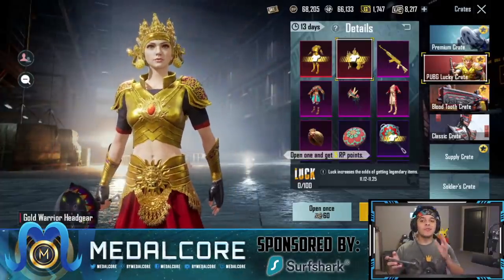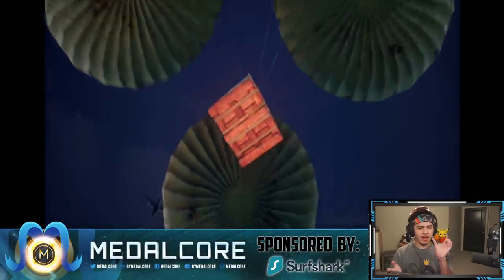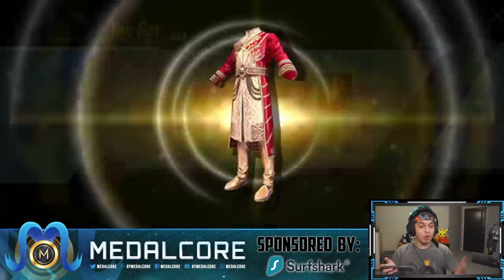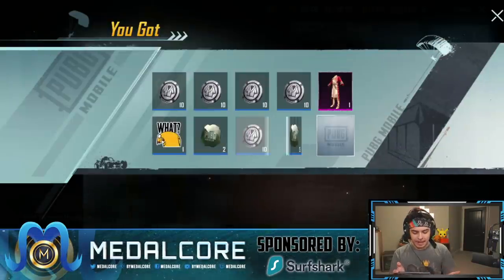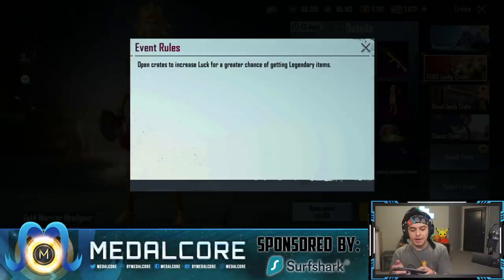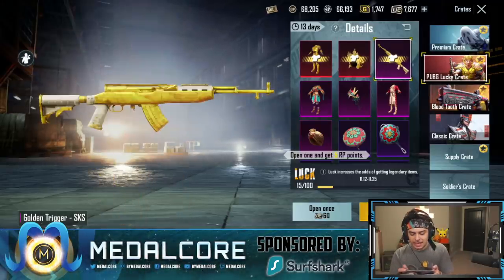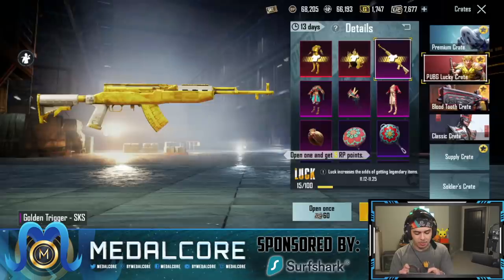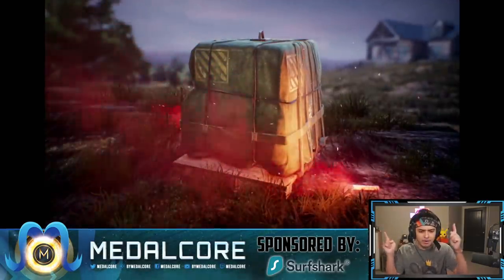Thank you so much to Surfshark for allowing us to go ham on opening crates. The crate did something weird — it like shrunk the screen and then made it big again, never seen that before. We got the Noble Lineage set — the luck is already off the rails! For those who don't know how these crates work, the luck meter resets every time you get a certain legendary item. I only want the legendary items I don't already have. The mythic rate is 0.5%, so it'd be cool if we get one.